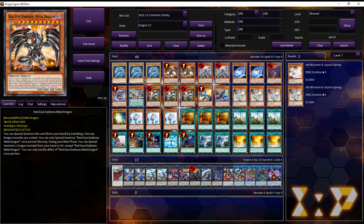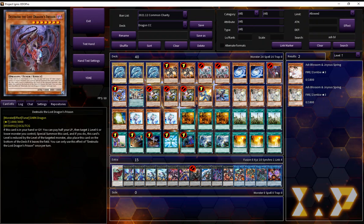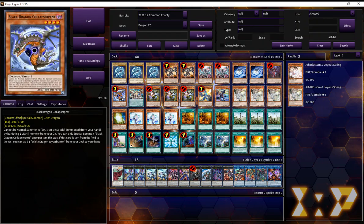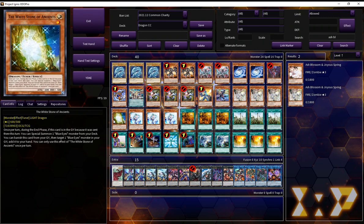Three Blue Eyes, two Darkness Metal, two Levinear, two Galactic Spiral Dragon, one Distrudo, a Black and White Dragon, a Wyvern Burster, a Dark Worm, three Sephirot, a Defrag, and a Whitestone.